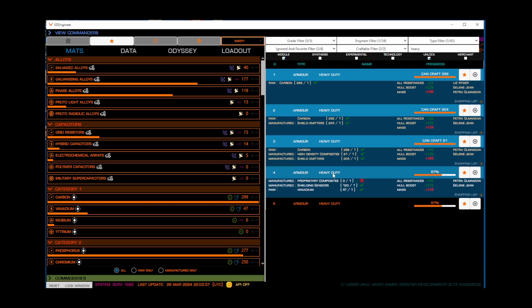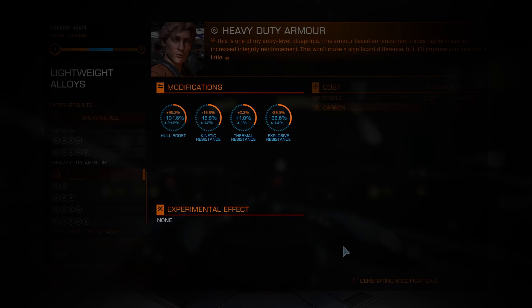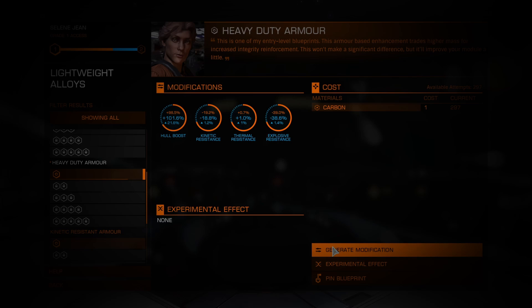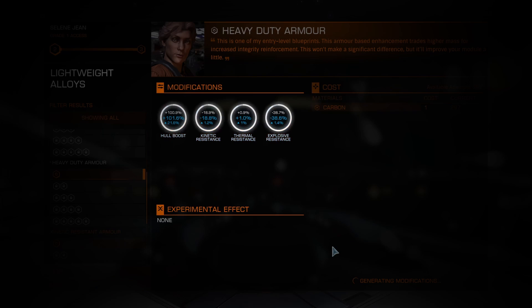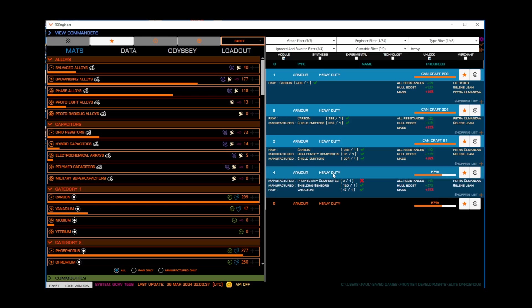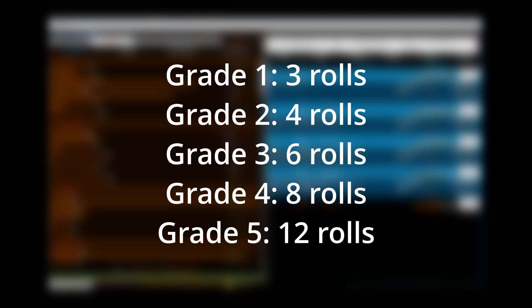As it turns out, each of these grades isn't just a one-time thing. There's actually some dice rolling involved. When you get to the shop, you'll spend these materials to roll the metaphorical dice to get some amount of progress for each grade level before you can access the next grade. Overall, I budget the following number of rolls for each grade: 3 for grade 1, 4 for grade 2, 6 for grade 3, 8 for grade 4, and 12 for grade 5.